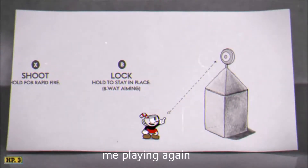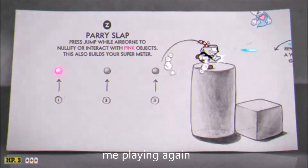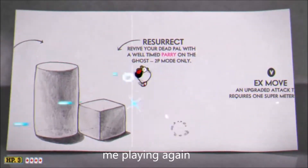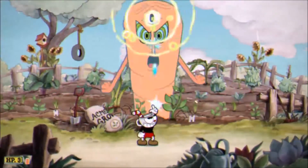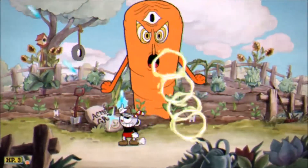Now after you have beaten the tutorial for that one free coin, you will most likely want to beat the first boss because it's pretty easy. It's a potato, onion, and carrot — pretty easy if you ask me.